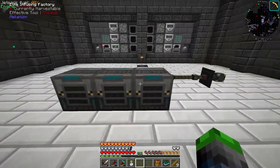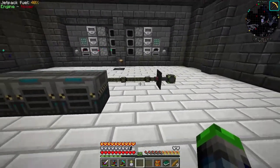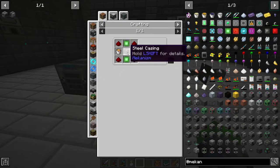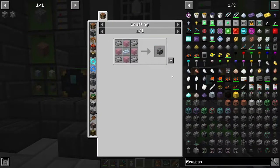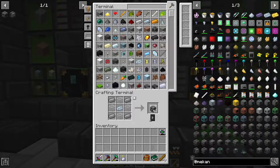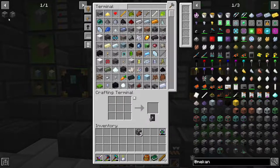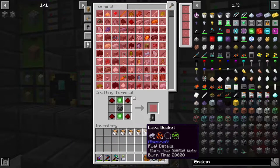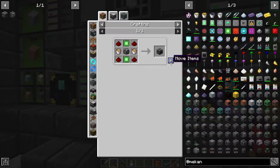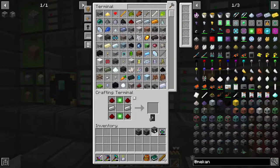All three are now upgraded to the Elite state and look amazing. Next we're going to work on the Crusher. We need a steel casing, so let's make a few of those - five. For the Crusher we need some buckets of lava. We'll make three of them. Let's upgrade these to the basic tier.